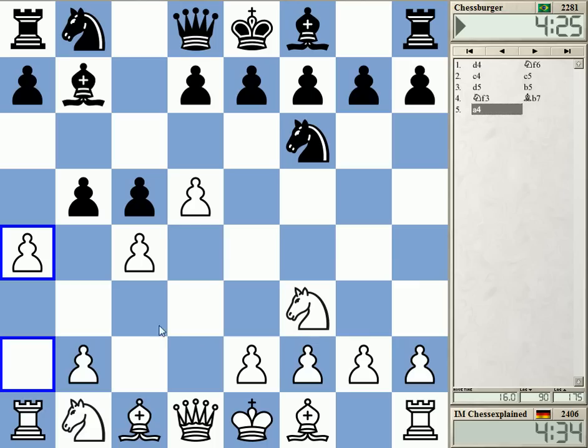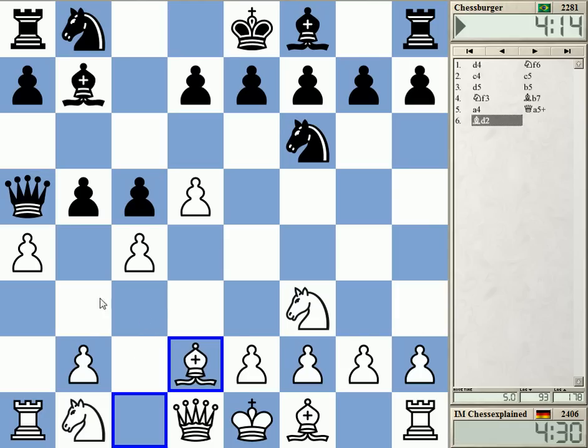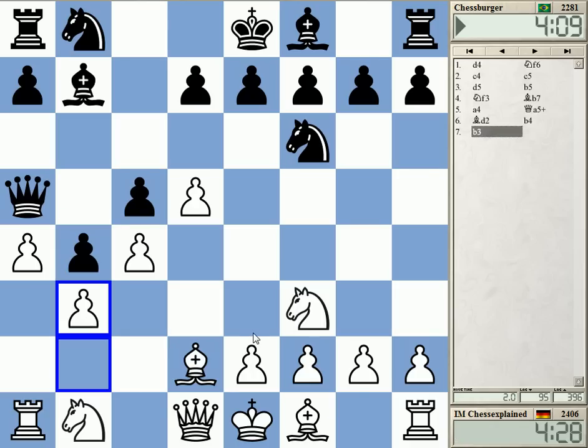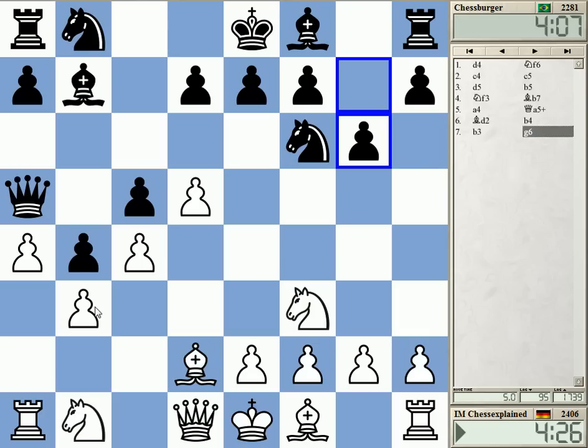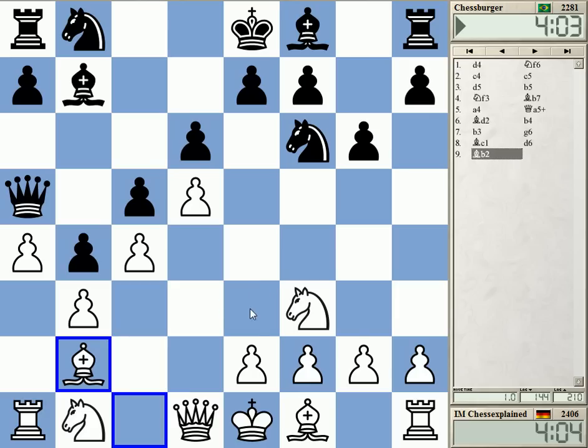a4 is interesting — it tries to force the b-pawn to do something. Usually Black advances to b4 to check. Wow, interesting, but now he needs to advance. This was bad — why did I play this so quickly? I was a bit irritated because he could have played e6 here and that could have been a problem. But that possibility is not on anymore; I'm directly rerouting the bishop.